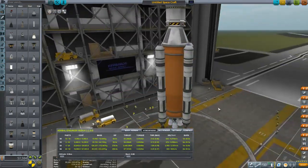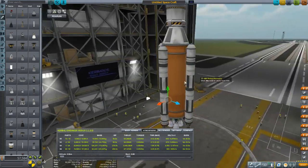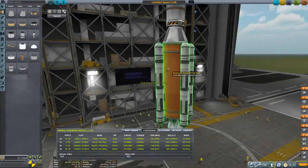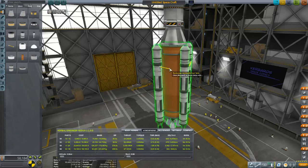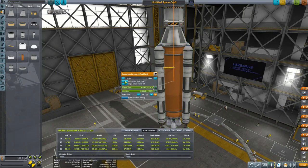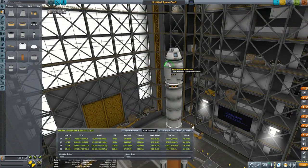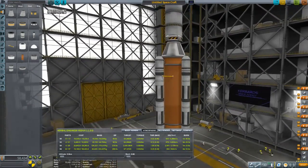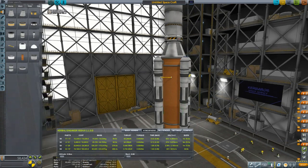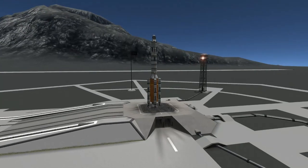So this is... I didn't really know where I was going to go. I was thinking maybe Ike — I was going to go to the closest body I could. And I didn't even know there was a closer one in this planet pack, but there is a closer planet than even Duna or Eve, which is very useful.